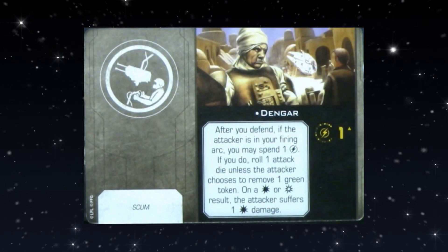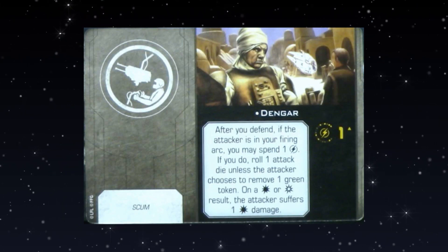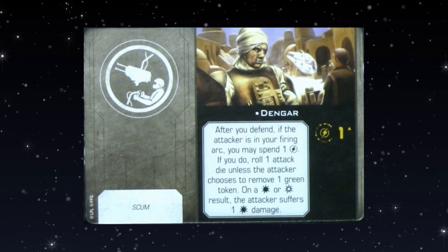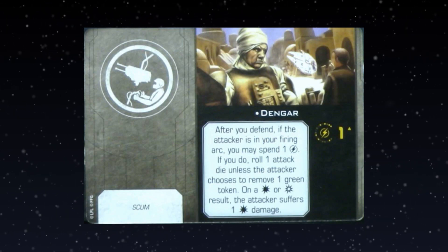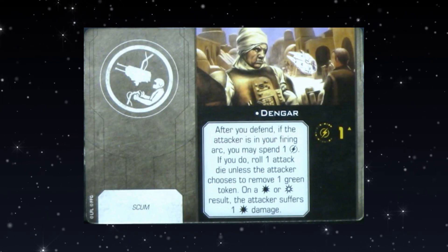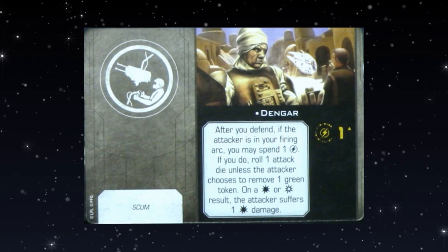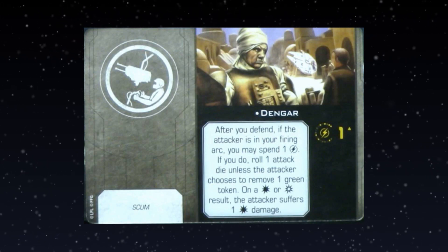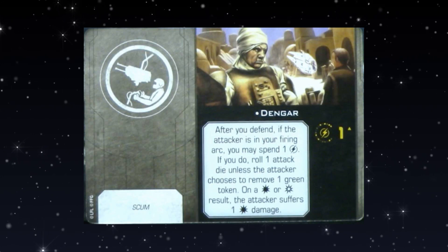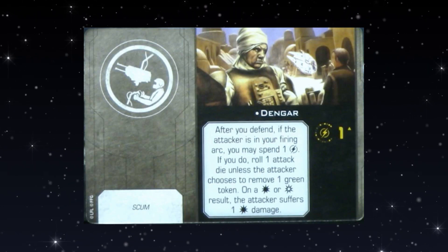Dengar as a crew card — a functional reprint of R5-P8 where you damage your opponent if they shoot you. After you defend, if the attacker is in your firing arc — a new stipulation — you may spend one charge; if you do, roll one attack die, unless the attacker chooses to remove one green token. On a hit or crit, they suffer one damage. This is a dialed-back version of R5-P8. Dengar no longer just gives rerolls — that was too powerful. Predator still exists but only works in bullseye arc; rerolls are something you have to work for now. It'll still see seasonal play.